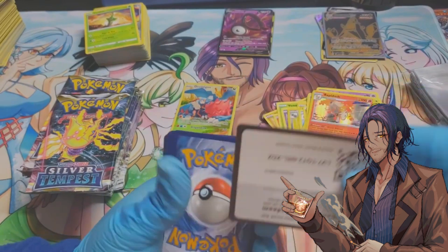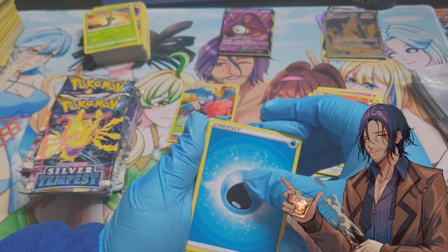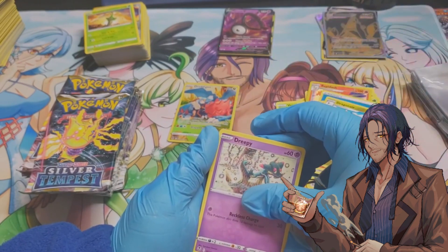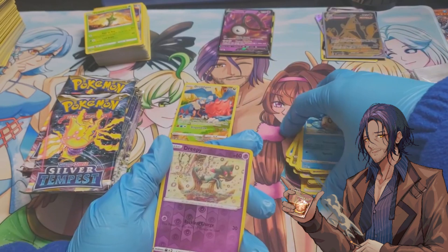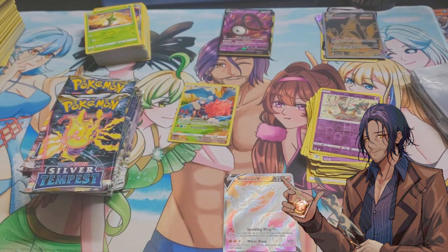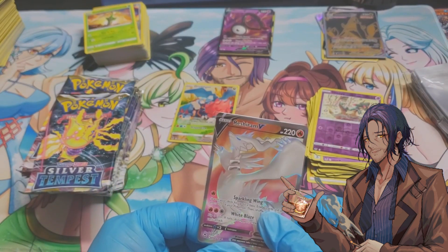Another black border card — which means nothing. One, two, three, four: water energy, V Guard Energy, Torcat, Dreepy, Dreepy, Fletchling, Chimecho, Feebas, a reverse foil Dreepy, and a Reshiram V. I was about to say VMAX — nice, a Reshiram V!